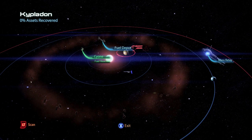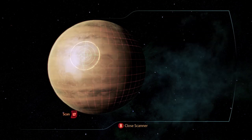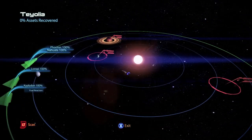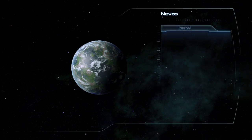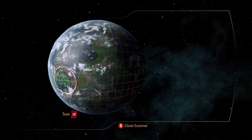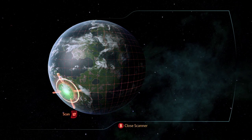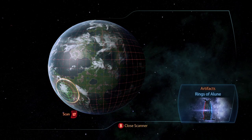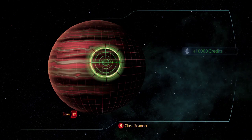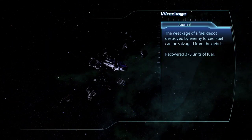The fourth system Kypaladon, on the planet Hanalai, has a war asset Dr. Jalise for 25 asset points. In the final system Teolia, on the planet Nevos, there is an artifact the Rings of Alun. Take it to the Consultant in Huerta Memorial Hospital and you again get a war asset of updated Citadel Defence Force for an additional 40 asset points and 15,000 credits. On the planet Querizia there is a salvage item of 10,000 credits and a wreckage containing 375 units of fuel.